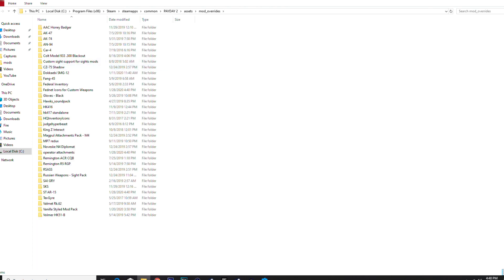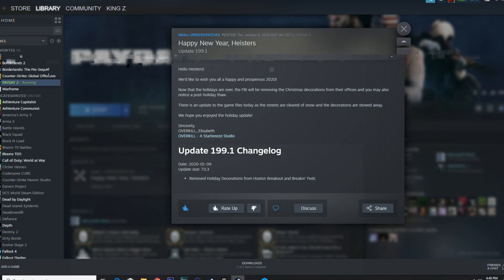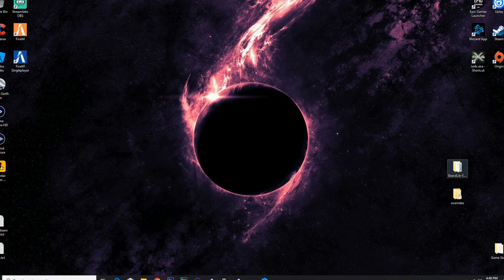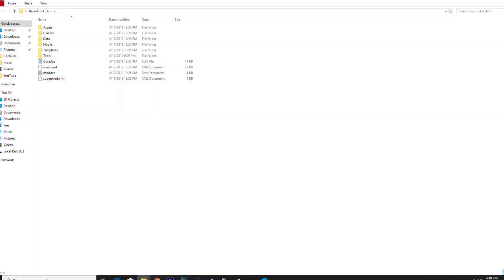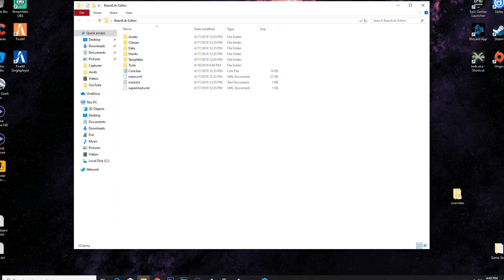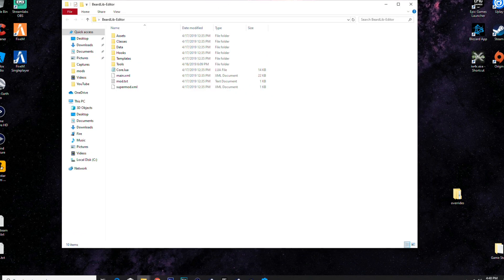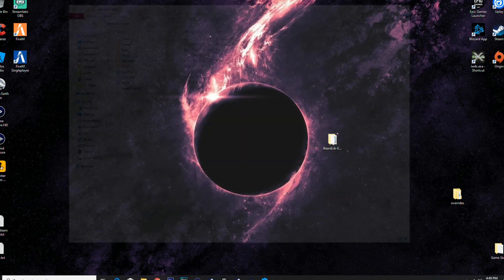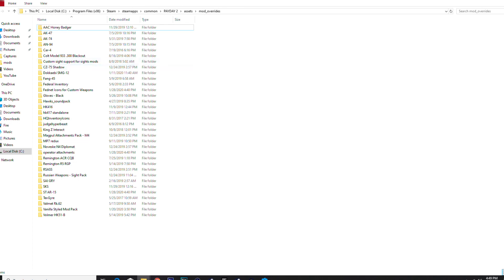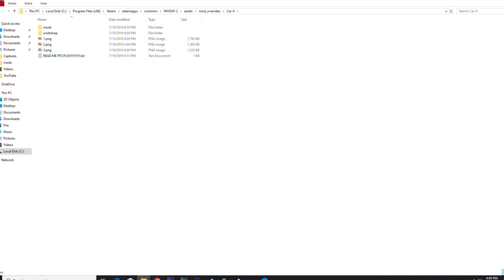Now on to my weapons — here we go to mod overrides. These aren't even all of them, like I said I uninstalled some. Beer lib editor is a mod, but if you have it installed you can't go to online multiplayer heists. It's what people use to make custom heists. I've tried it — it's difficult and confusing, which is why you haven't seen a custom heist from me yet.